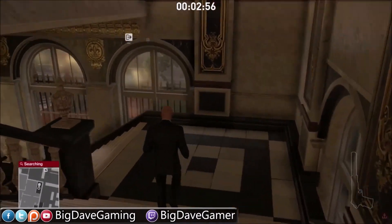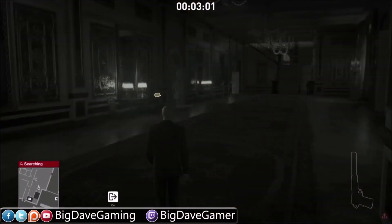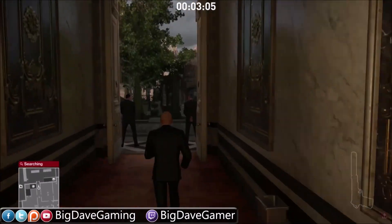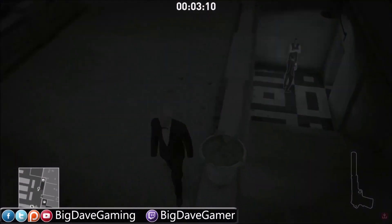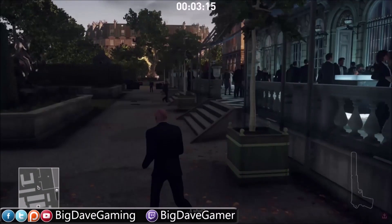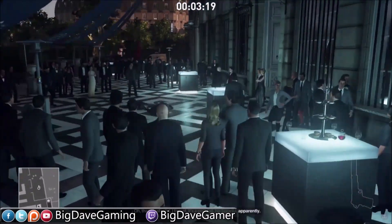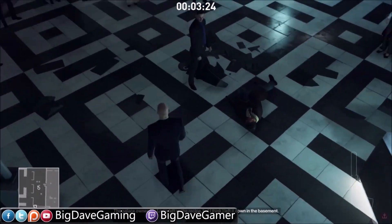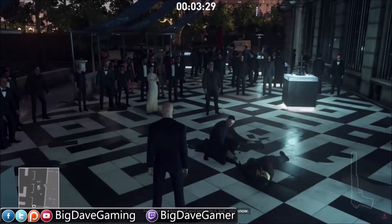We're going to head back downstairs. We need to get all the way downstairs in order to take out the security cameras, because we did get spotted. Here's our target, by the way — this one dude's like "get out of here, there's a dead body," but nobody else seems to care. They're all just looking.